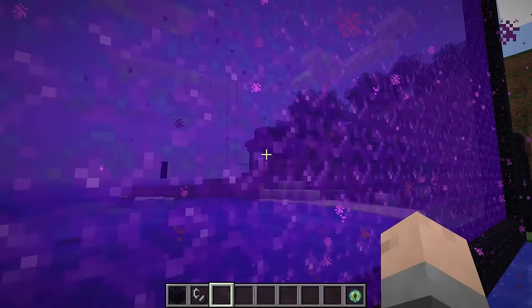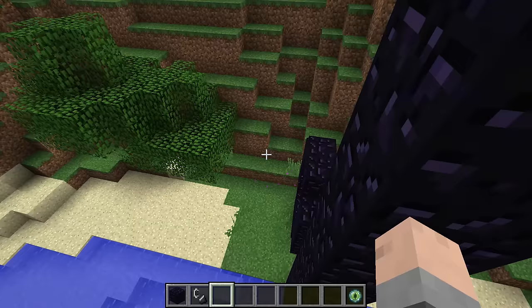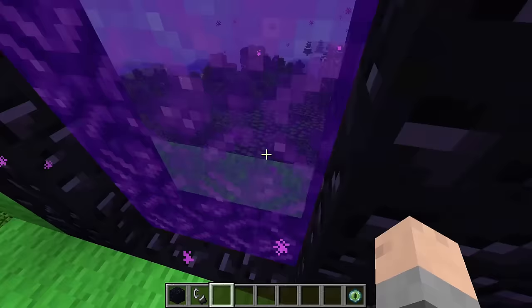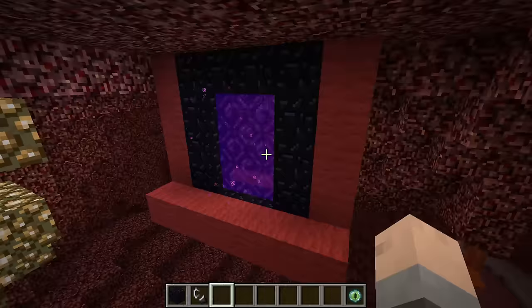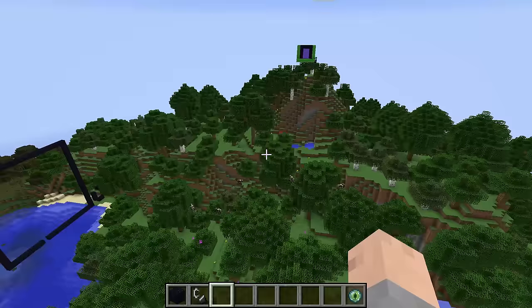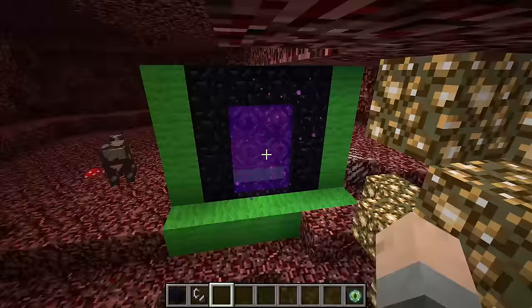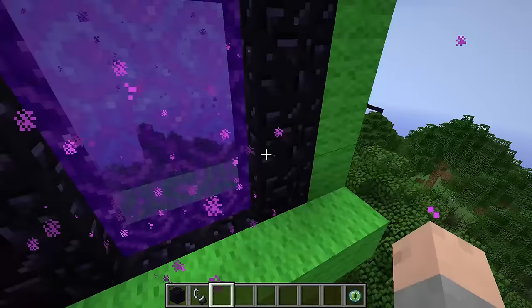And if I go through here, you'll see — let's go through the green portal again. Now we're next to the green portal. Let's go through the red portal. And just like magic, we are next to the red portal with the green portal way over there. So that gives you an idea of the distance between the overworld and the Nether. You can see that it is much easier to traverse the two planes.